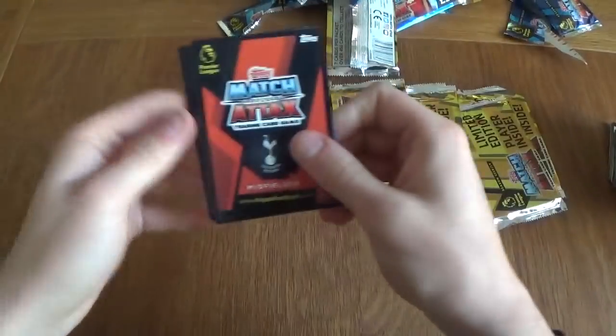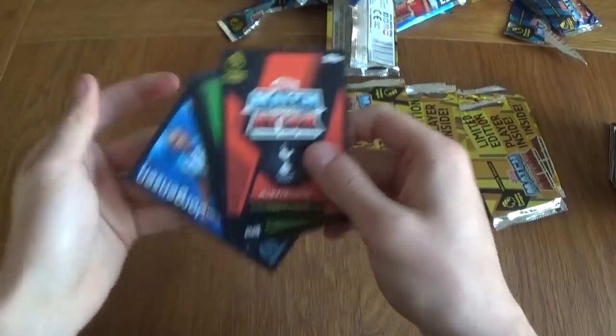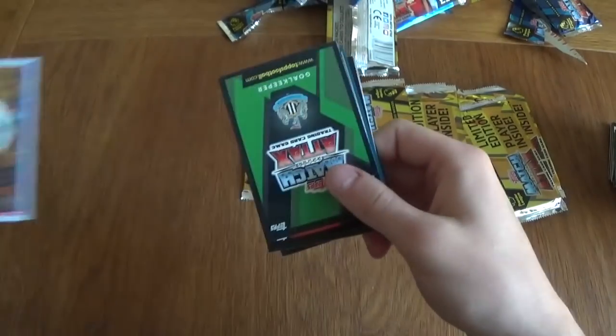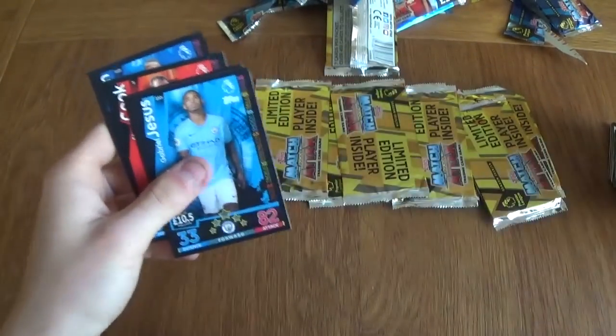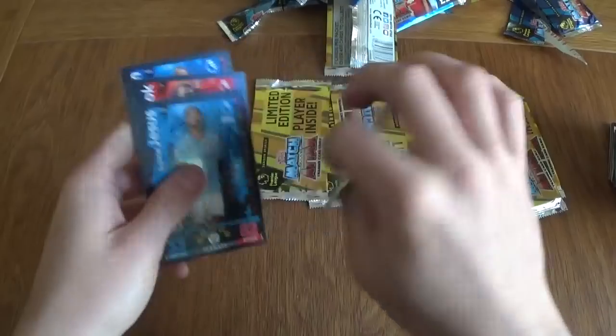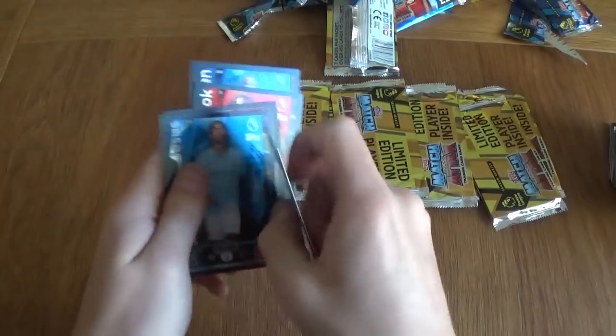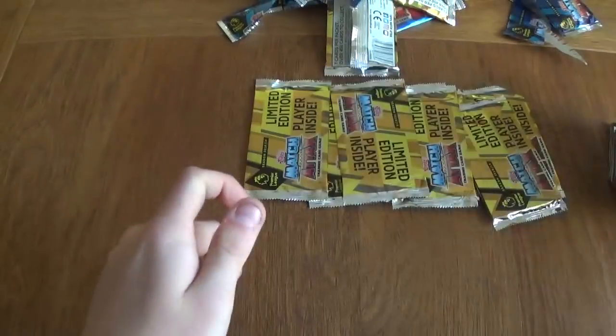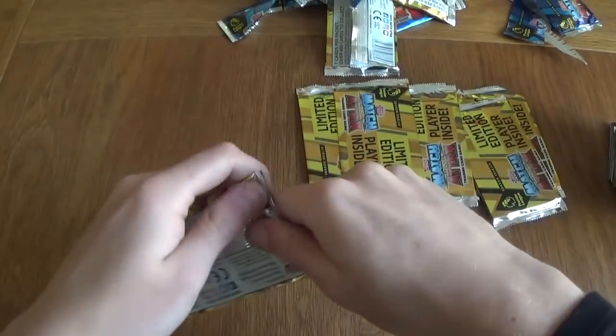This is going to be Dele Alli bronze. So we've got Dele Alli bronze on this one — I'll take that. Keita, Dubravka, Jesus, Hart, Cook, and Jorgensen. We've got these nice base cards — maybe we can get a nice 100 Club and a limited edition in the same pack.